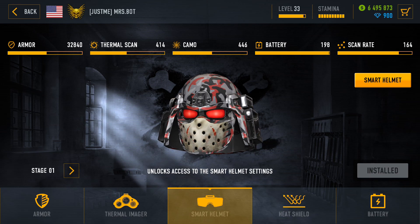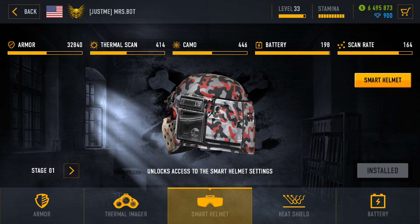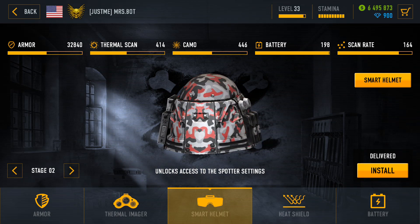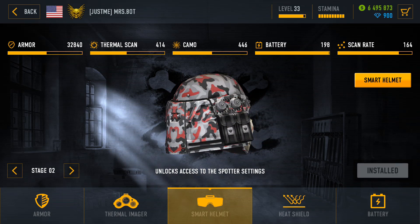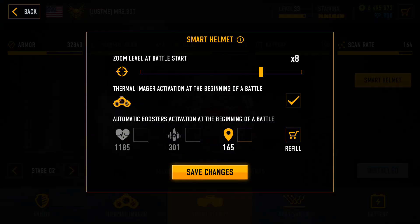The less time you spend turning things on manually, the more time there is for the actual shooting. Some battles are difficult to win without boosters. If the Spotter Booster is your favourite, go for the Smart Helmet Stage 2 and you won't need to touch it anymore because it will turn on automatically.